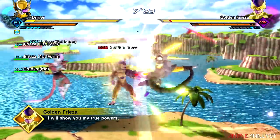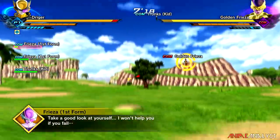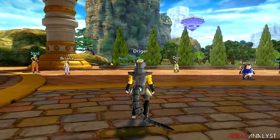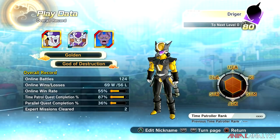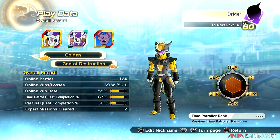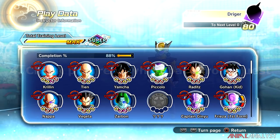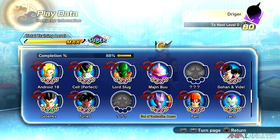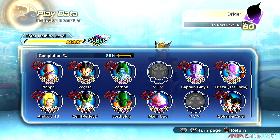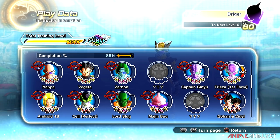You'll notice your instructor talking to you as if they're your instructor when you're in the fight with them. When you get back from doing the parallel quest, press Start and go to your play data. Press L1 to turn the page and go to the left, and you'll see your total training levels for each of the instructors you've initiated conversation with, along with the bar on the right.